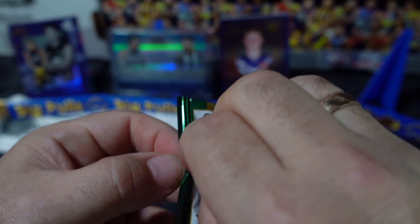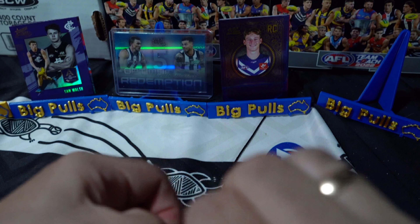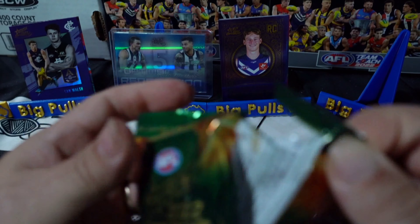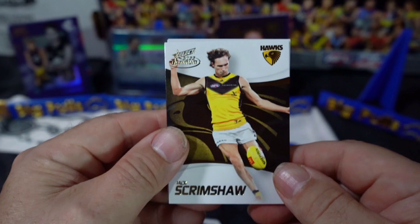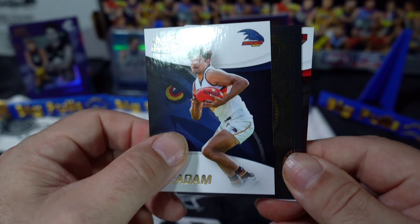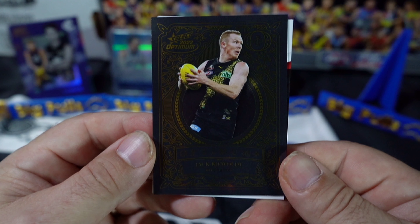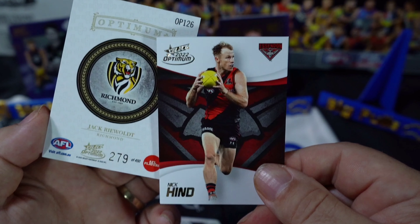Opening these packets is tough - wow. My other two boxes were really easy to open, this is a nightmare. We've got some base and another insert - Jack Riewoldt for the Richmond Tigers, very nice, and that is number 279.